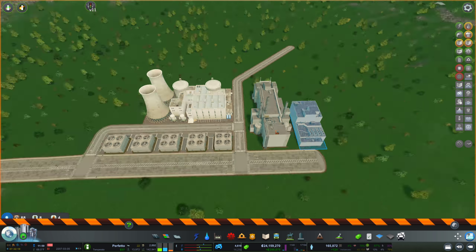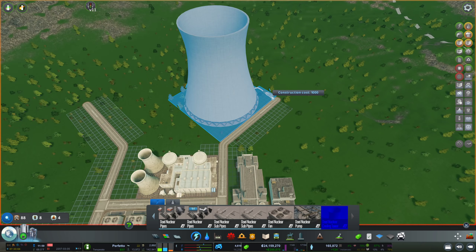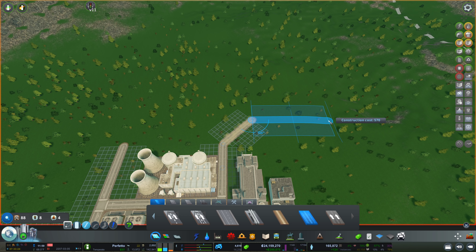Then we're going to need an additional building here. I wonder, do these guys cost me anything? I cannot select these buildings, but I can destroy them. So I guess they're just props. That is a little bit of a bummer that the buildings actually don't have functionality. But still, it makes the nuclear power plant look much better, wouldn't you say? Yes, I would definitely say so.